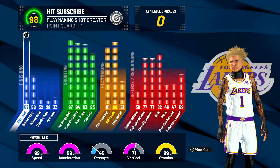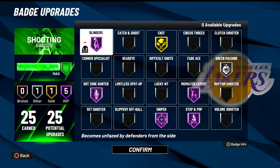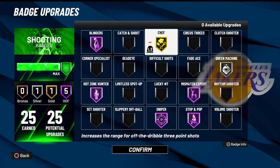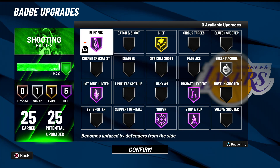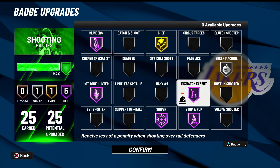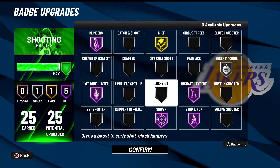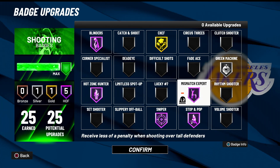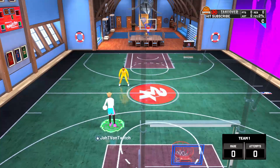On my play shot I have a 94 three-pointer and a 97 mid-range. For badges, I use: Blinders Hall of Fame, High Zone Hunter Hall of Fame, Sniper Hall of Fame, Stop and Pop Hall of Fame, Mismatch Expert Hall of Fame, Green Machine on Silver, and Chef on Gold. Some people also add Lucky Number Seven on bronze or silver when playing stage — that's optional. If you can't green with this badge setup, I don't know what to tell you.